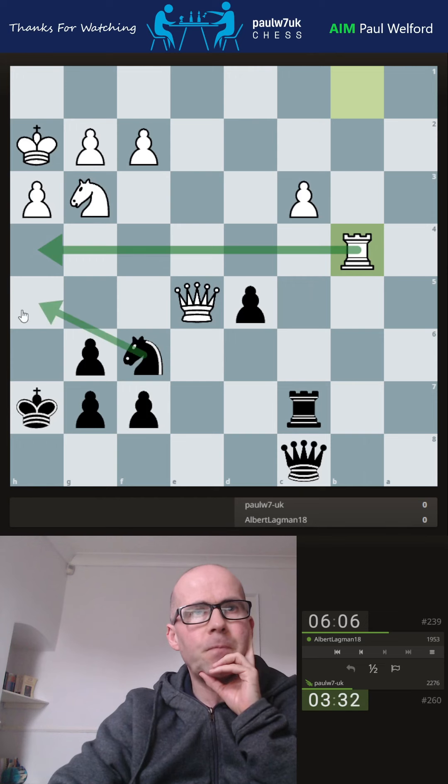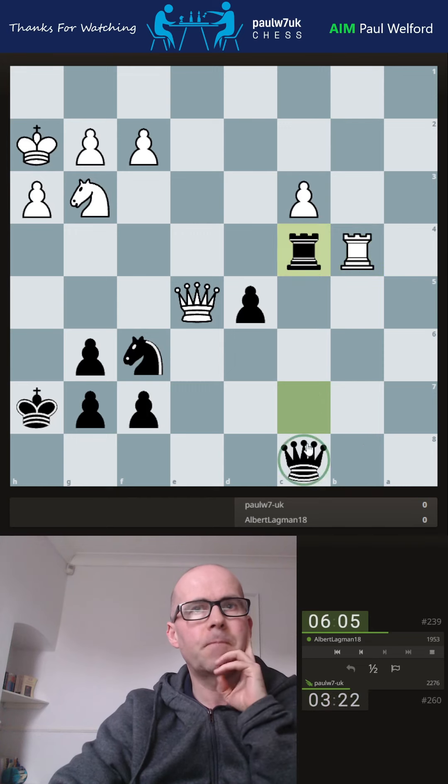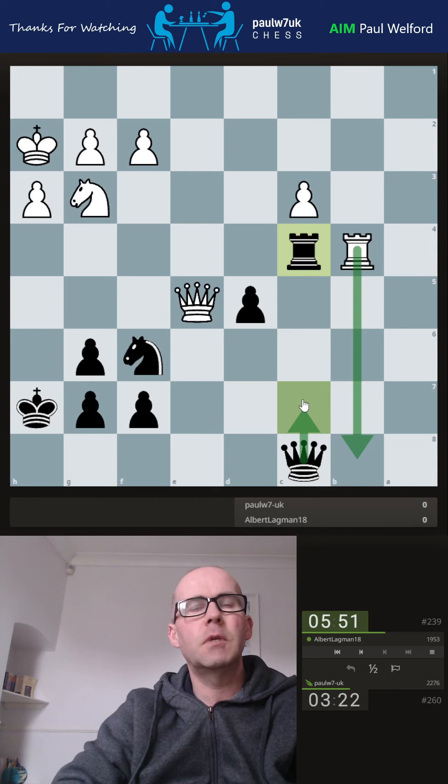If he checks I can go here. Rook up, rook down, queen up. I think I've got rook up here and I can just simply take back — take with the queen I think, to keep the pawn split, and then my knight guards my pawn. If he goes down I think just queen up. I'm getting low on time here.